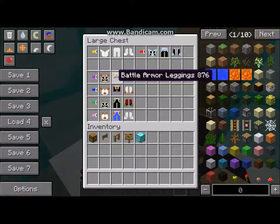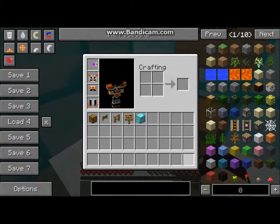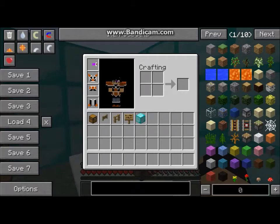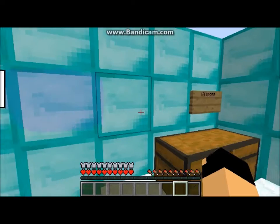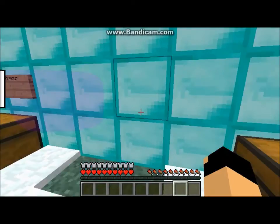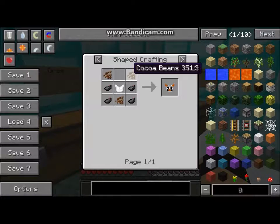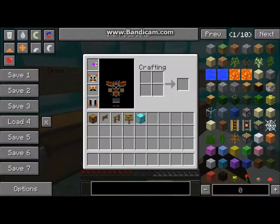Next is the orange ones, and it's the same thing — full diamond. But it comes with a purple scouter. I think this one looks the coolest, and I also like the color of the scouter. How you make it: three cocoa beans, four ink sacs, and this right here.